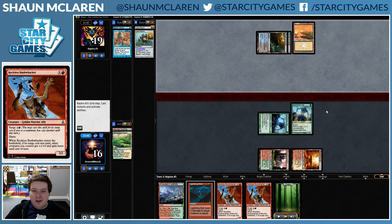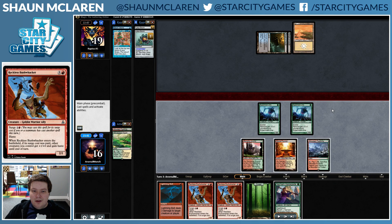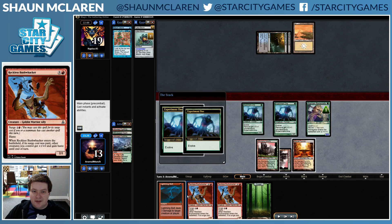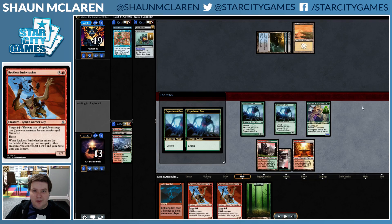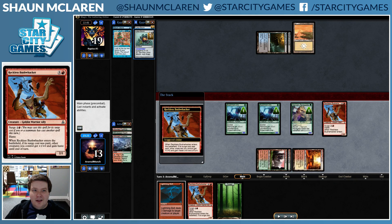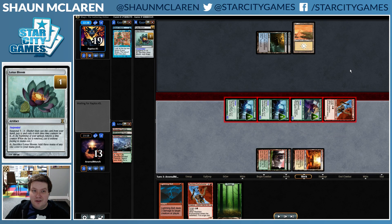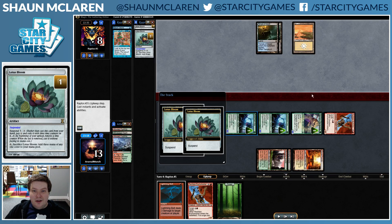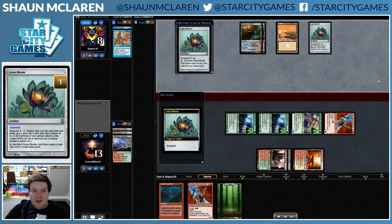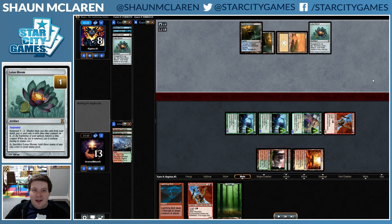Now we can cast Renegade Bushwhacker, which is quite a bit better, because next turn we'll be able to Lightning Bolt and Bushwhacker and probably set up for approximately lethal. Of course our opponent is also having their big turn soon here — approximately much more than lethal. The question is: are we going to survive?